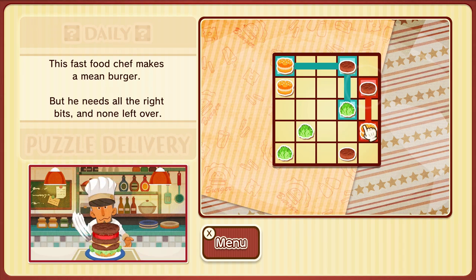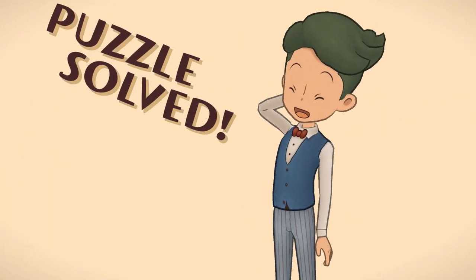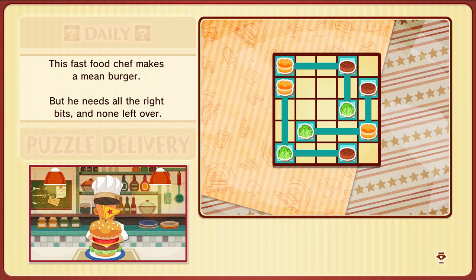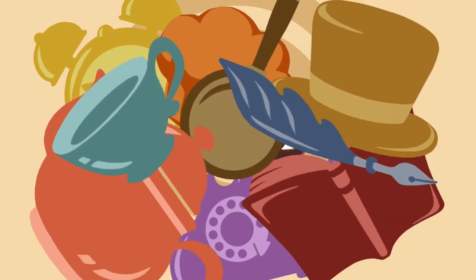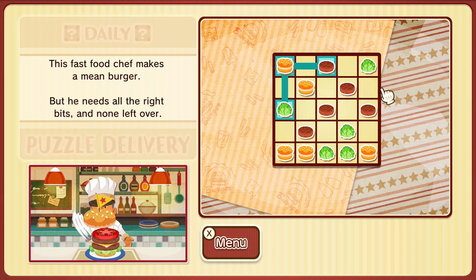Alright, this looks fairly straightforward. I don't know of an exact allegory to this puzzle. It reminds me of something like Hashiwokakero — it's very line-connect-y, but it's obviously not exactly that. Maybe it could be classed as a variant of that, but I think that would be a bit of a stretch. Rather than making a complete network, we are making little individual networks that can't overlap, which is pretty cool.